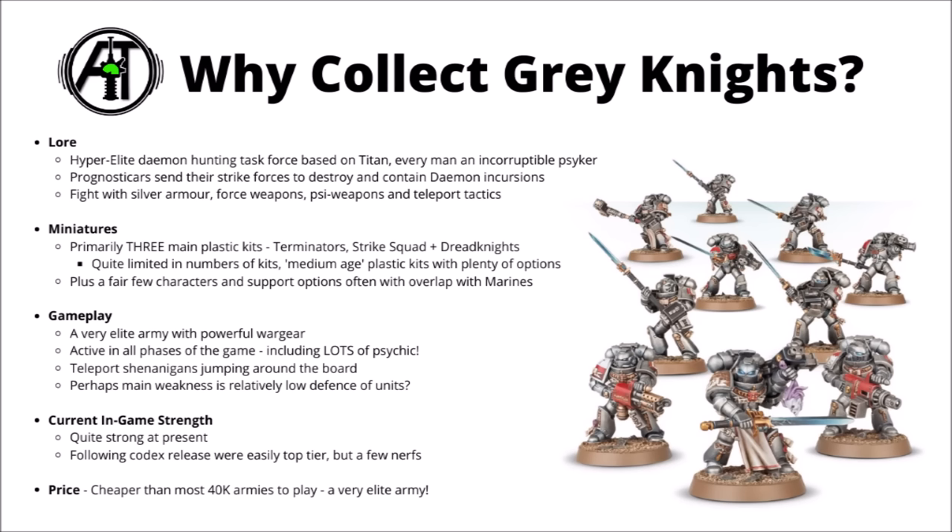The appearance of the baby carrier Dreadknight has always divided a few opinions though. Beyond that, they have a fair few characters, support options, and vehicles drawn from the main Space Marine codex, though they don't get access to the vast majority of the Space Marine arsenal, only a few more common units. Having a slightly smaller range does have its advantages though — it means it's not too hard to get a copy of most of the squads that you might want for a diverse army.